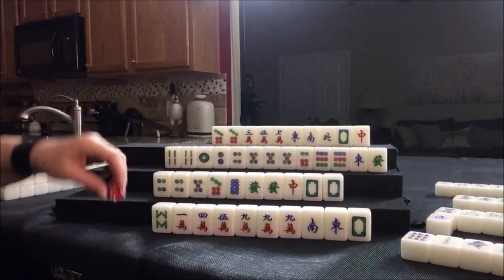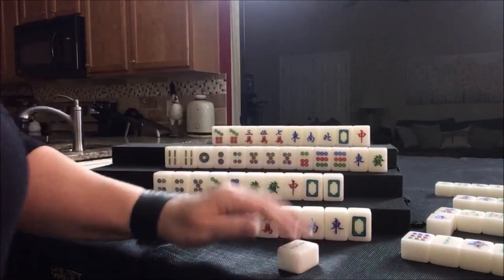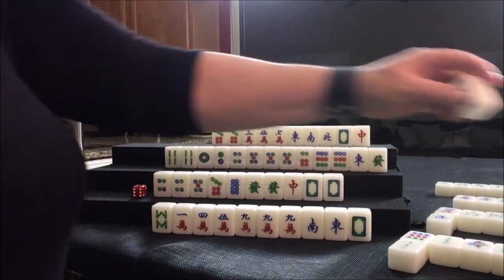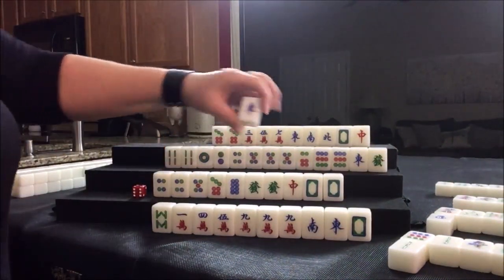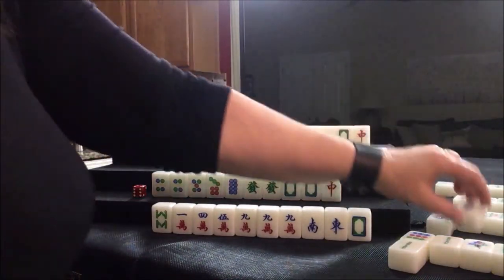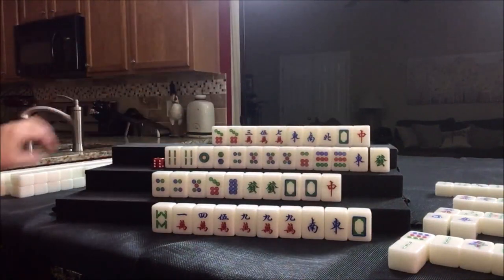We've got to get rid of these two. Eight dot — nobody can take it, so we're going to draw: two bam. Drawing for south: two flower — they just got their own flower, that's a fawn. If you get your own flower, you get score for that. East wind drawn — that's not a keeper. Single honors don't help. We can probably get rid of the red too. Let's discard the east first. Nobody can take it. These are single, single, single. So let's draw.